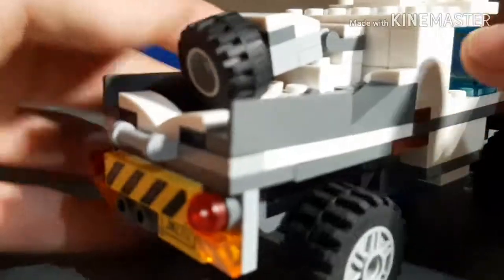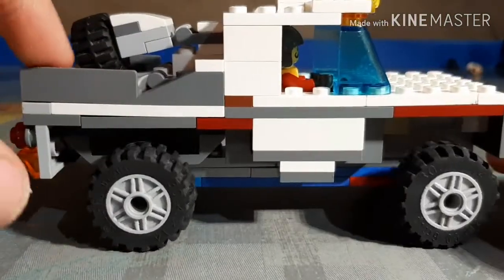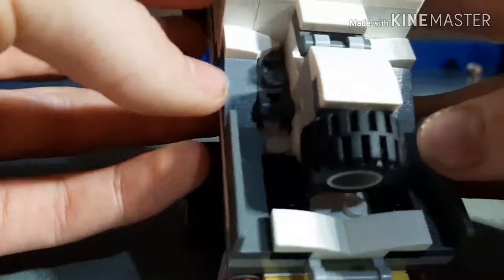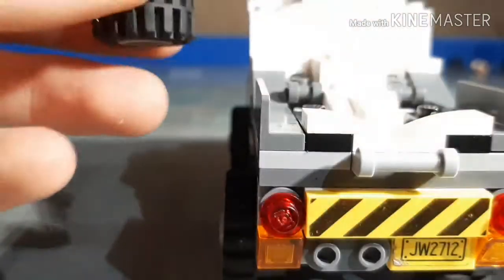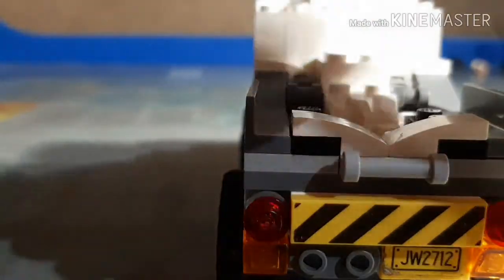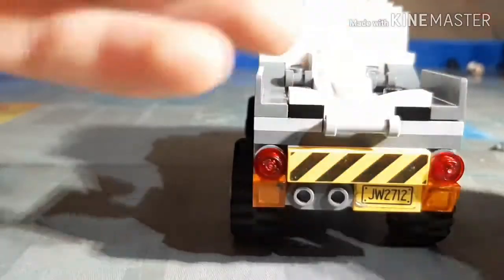This is like a $20 to $25 set because of all the pieces in it. Moving to the back, you've got a nice rear section — this was the hardest part, trying to make it look like a Baja truck. It kind of also looks like a real truck with these little side things leading into the truck. It's a really nice interesting technique. You can also take off the spare wheel in the back if you don't want it, but I recommend keeping it on — it looks a lot nicer.